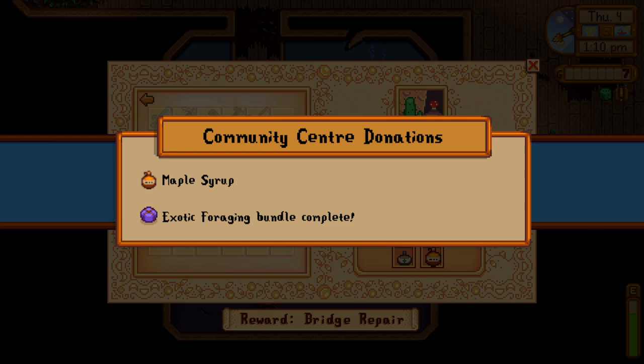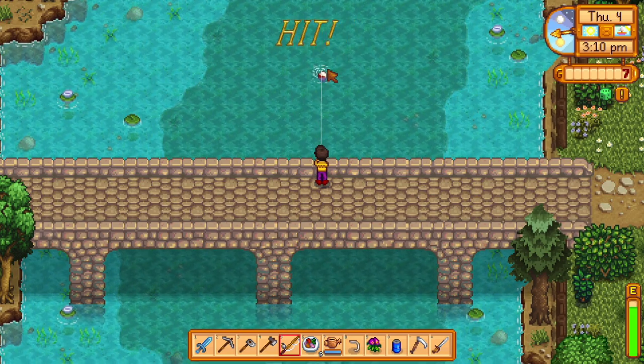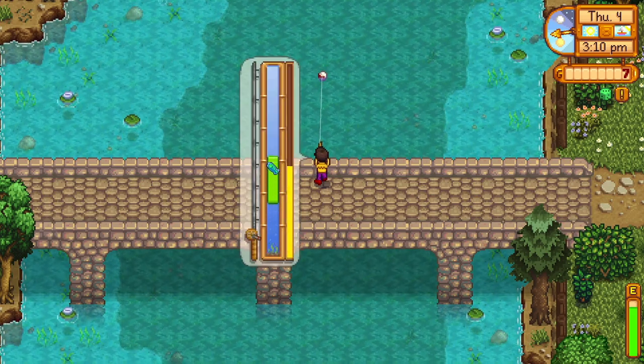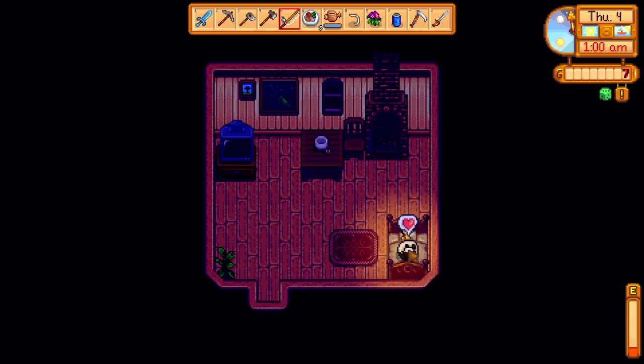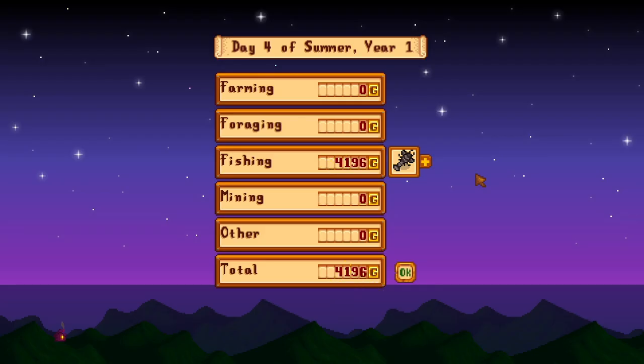I donate the maple syrup to complete the exotic foraging bundle and receive Autumn's Bounty, then spend the rest of the day fishing on the east bridge. End of day 32 — level 7 fishing and 4,196 gold.